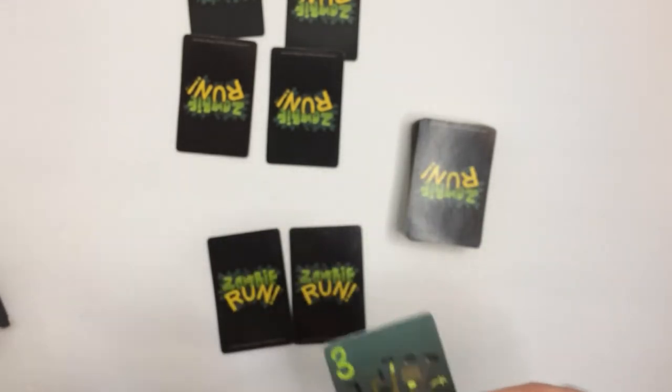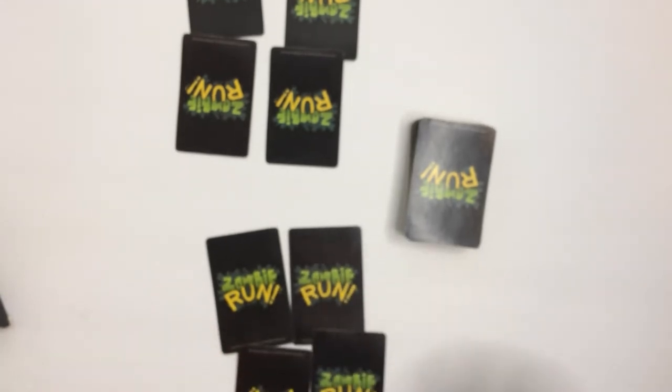Then you can call. When you think you have the lowest total number of zombies in your hand, you shout 'I've got brains!' — that's how you call. The round stops and everyone reveals their cards.